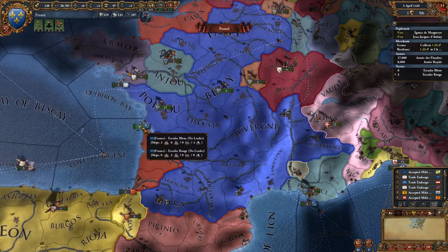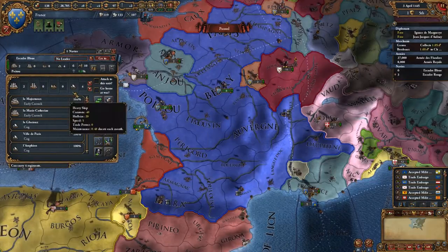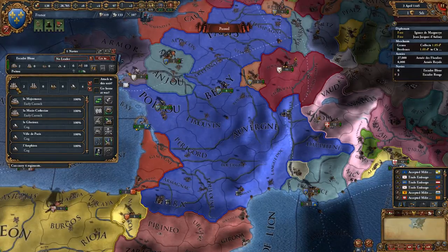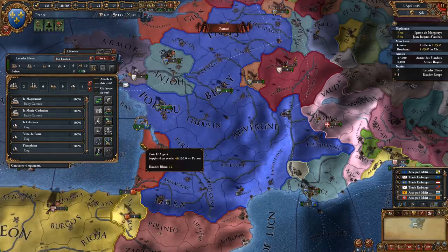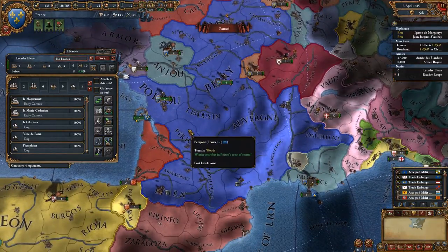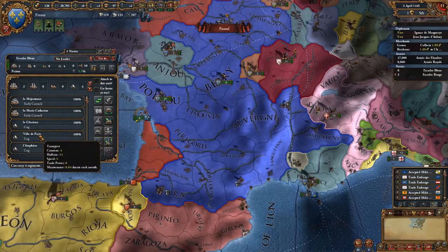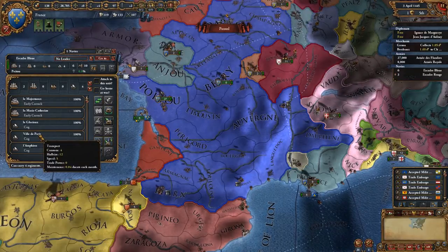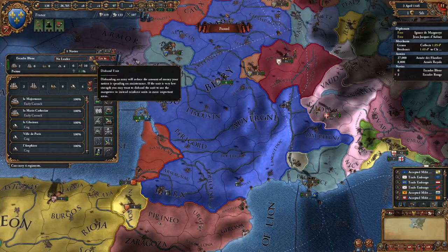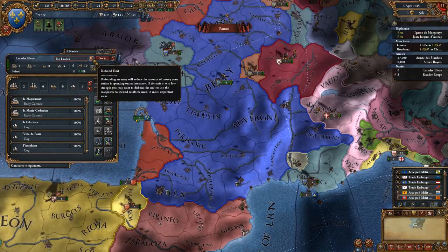Our fleet isn't all that big. We don't have many ships starting off as France. But apart from the lightships, we also start with four transports and two heavies. The first thing we need to ask ourselves is do we really need to use these at the moment? We're not at war. We're not transporting any troops because everything's happening on the mainland, and we don't really need the heavies because we're not at war. You've got a couple of options: you could disband them completely, but remember if you suddenly decide you need ships, it's going to take time and money to rebuild them.